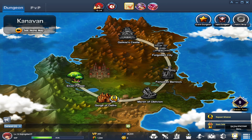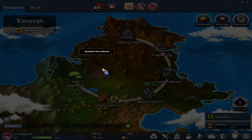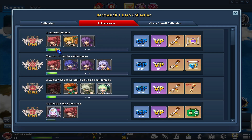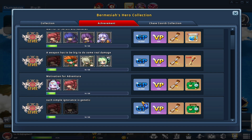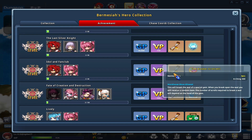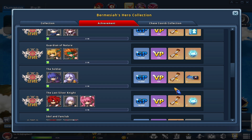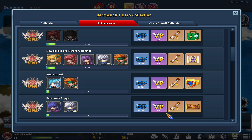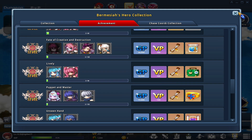Another way to get premium currency is to go to the menu, then Hero Collection, then the Achievement tab. This is where you can look at what you need to do to get different rewards. It's not a crazy amount of VP, but the biggest thing is that each one of these Sealbreaker skulls is actually worth $3 of premium currency. You get a lot of these, which are used for the premium gacha sets — skins for your character called QWERTY sets.